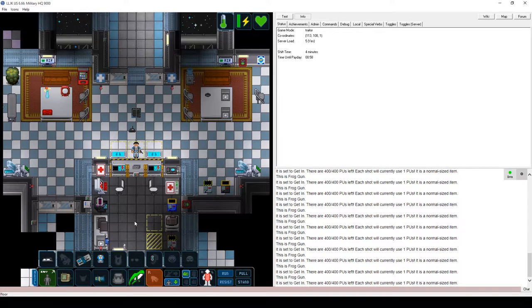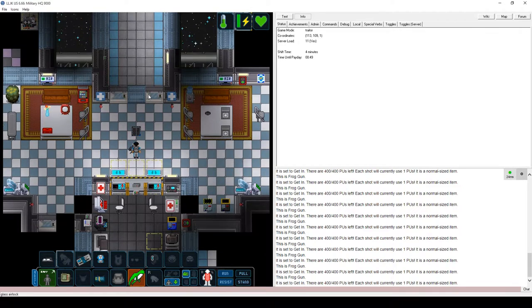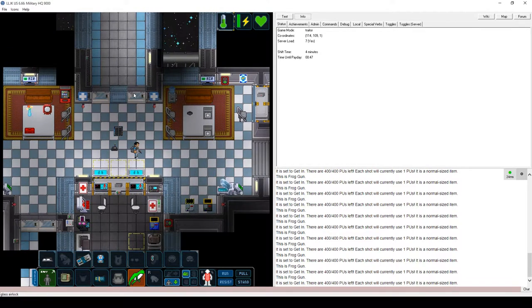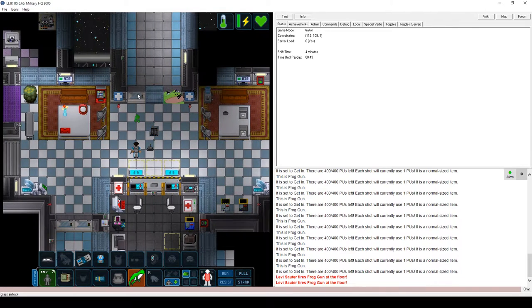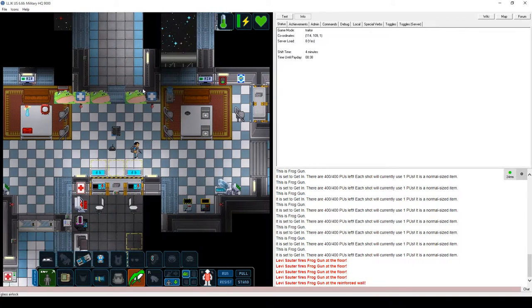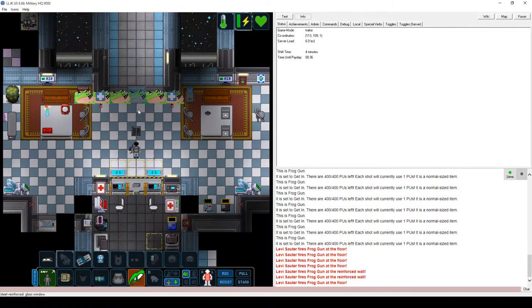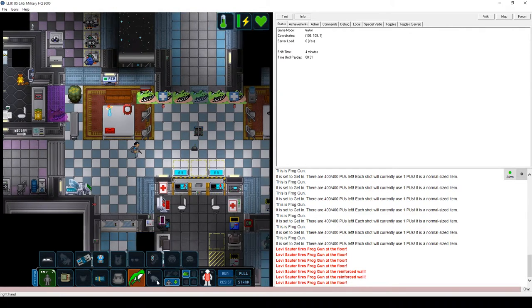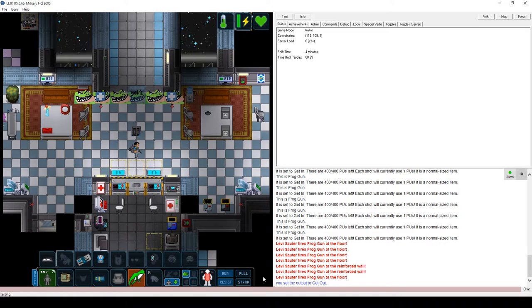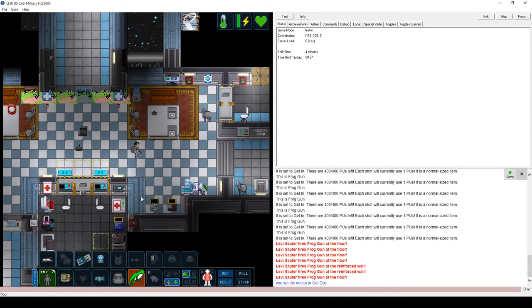Hello there everybody, it is zeewalka and I have made this video to show off my frog gun. So the sprite shoots it out, and it is affected by the color of the object, as you can see. It also has the 'get out' mode which shoots something else.